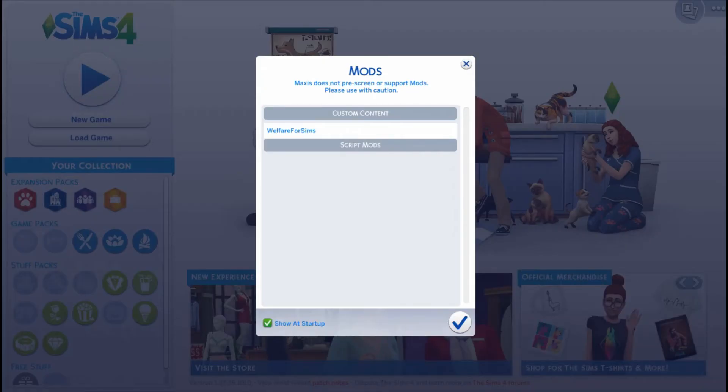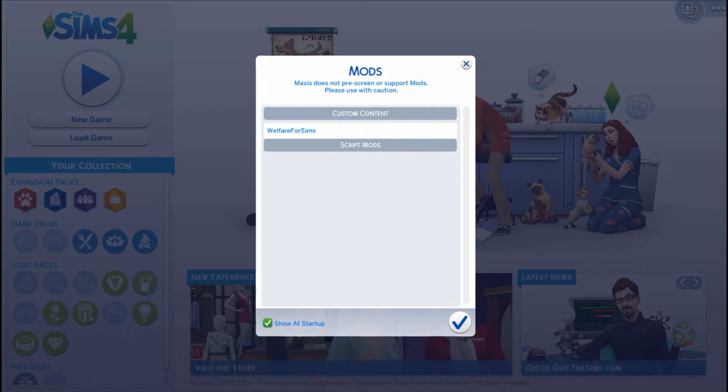Now at the start of the game, my mods have popped up, and underneath custom content it says 'Welfare for Sims' — that's the name of this mod. We've installed it correctly. There's nothing under script mods because this is a regular mod. If you backed up your mods folder and tested only this mod, it should look just like this. Make sure you can scroll through your custom content and see 'Welfare for Sims' — that's the main sign you've installed a mod correctly.